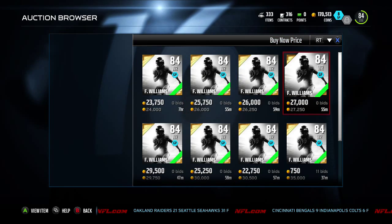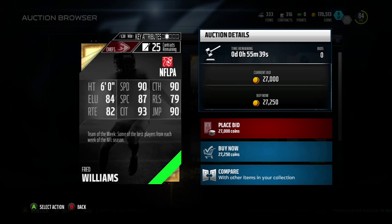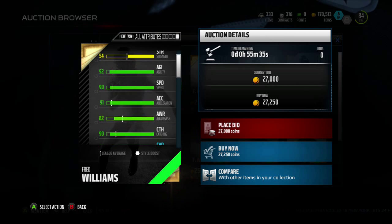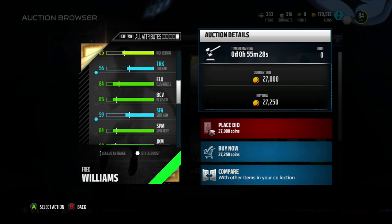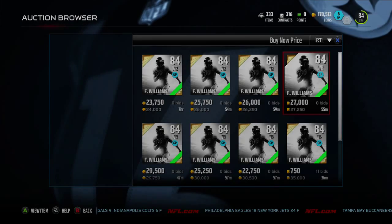Next we have Fred Williams, an 84 overall Chiefs receiver. The Chiefs need some receivers so he can step up. He has 90 speed, 84 elusiveness, 87 spectacular catch, 93 catch in traffic, 82 route running, 90 jumping, and 90 catch — a well-balanced receiver. 91 acceleration, 92 agility, so he's definitely got some wheels. He also has 88 juke move and 84 spin move, though bad run block.